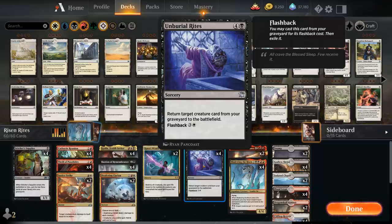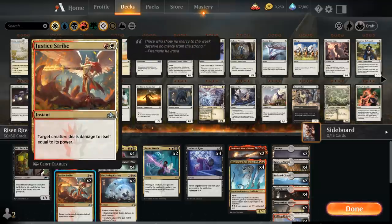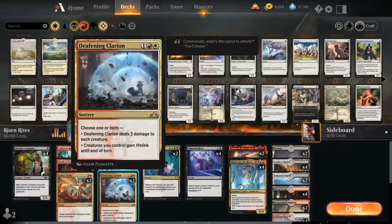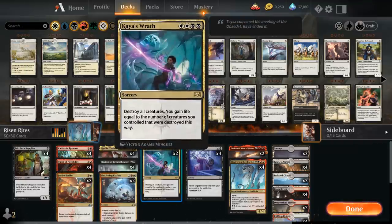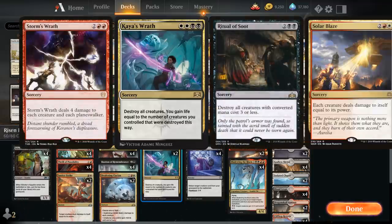Looking at the rest of the deck, we have some removal to stay alive against aggressive decks — two copies of Justice Strike, which is especially spicy against Phyrexian Obliterator decks, as when the Obliterator deals damage to itself the opponent will have to sacrifice 5 permanents. We've also got Deafening Clarion as a 3-mana sweeper, and Kaya's Wrath as a 4-mana sweeper. You could experiment with other sweepers and adjust the mana base accordingly — maybe Ritual of Soot or Storm's Wrath. There are lots of options in the 4-mana sweeper slot.